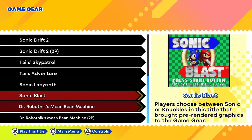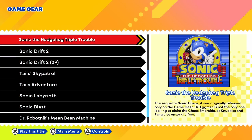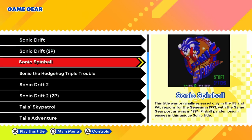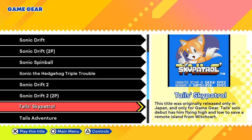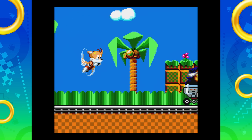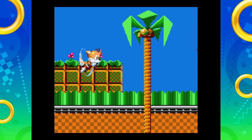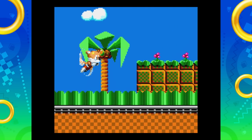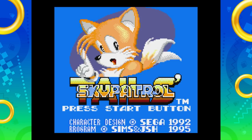What else do we have? There are still quite a few more left. We have the two-player versions — skipping those since it's just the versus mode for Sonic Drift 2 to compete with a friend. Let's try Tails' Sky Patrol — this seems cool. This title was originally released only in Japan and only for Game Gear. Tails' solo debut has him flying high and low to save a remote island from Witchcart. That was the nicest jingle. Oh no — this is Witchcart. Come on Tails, you can do it. There's like a rabbit — a whole bunch of interesting characters here with a different style than most Sonic enemies. Let's give Tails' Sky Patrol a try. We might want to see the controls quickly — just move, throw rings, slash, use device. This seems really neat.